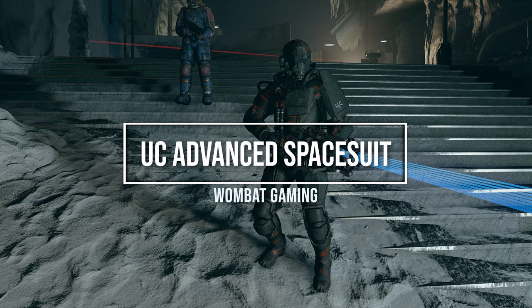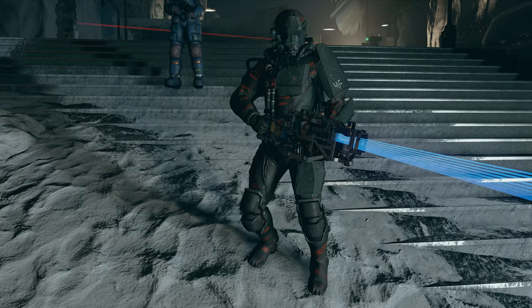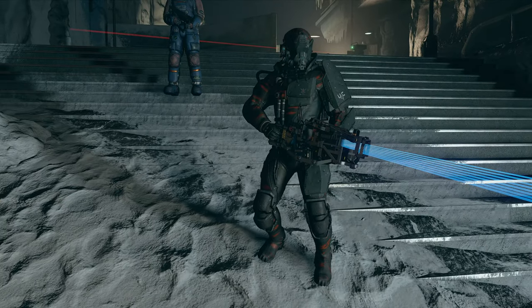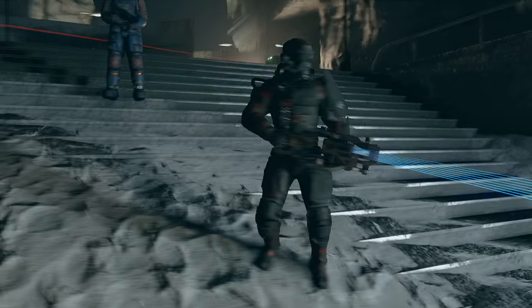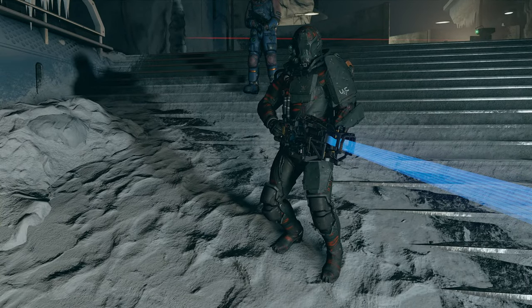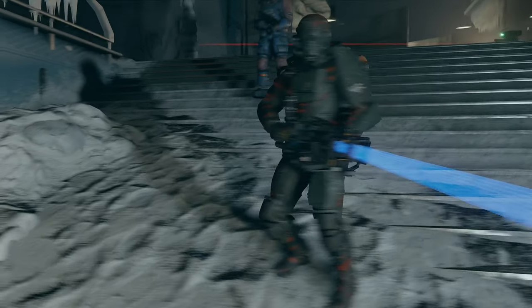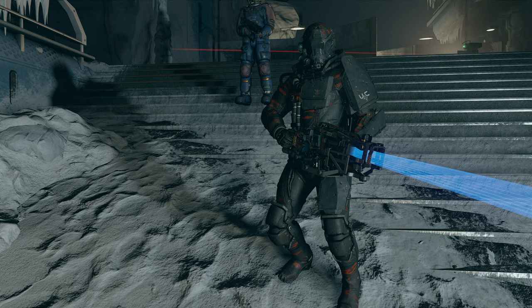G'day guys, welcome back to Wombat Gaming. I'm going to be showing you how to get this really cool armor set. It's the UC armor set and it is a legendary set. It is very cool looking and I think it's probably one of the best looking armors in the game in my opinion. It's got some really unique colors and stuff, so yeah it looks pretty cool. I'm going to show you where and how you can get it.